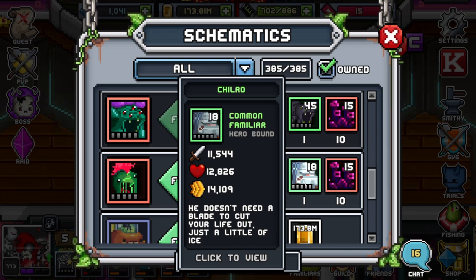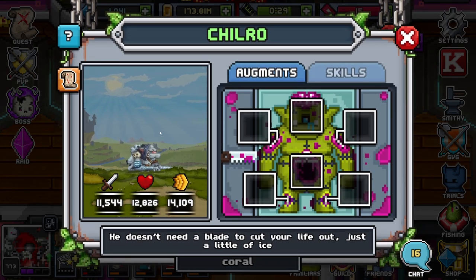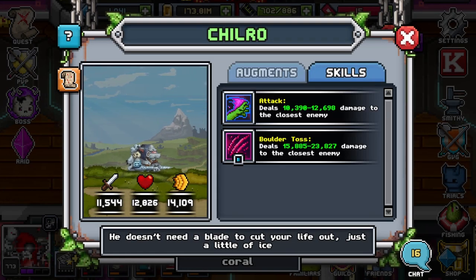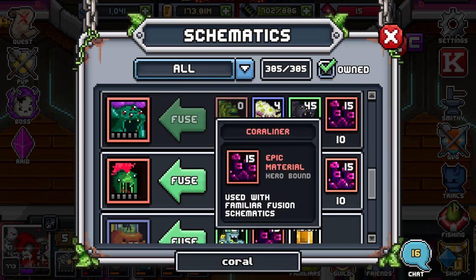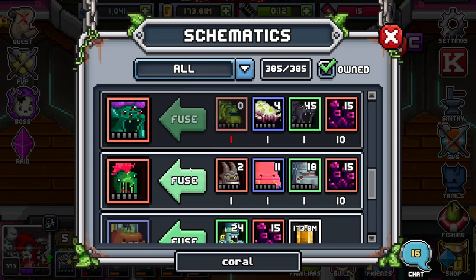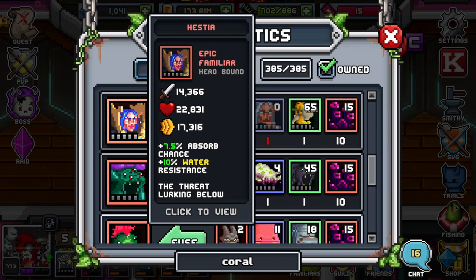We also have Chill Row, which is tier 10 — zone 10, d1 — and you only need one of them. They're a common familiar, so you'll have them like crazy. You're also going to need 10 coral liner each, so that's already 60 coral liner just from Tartaru if you want a max stable.